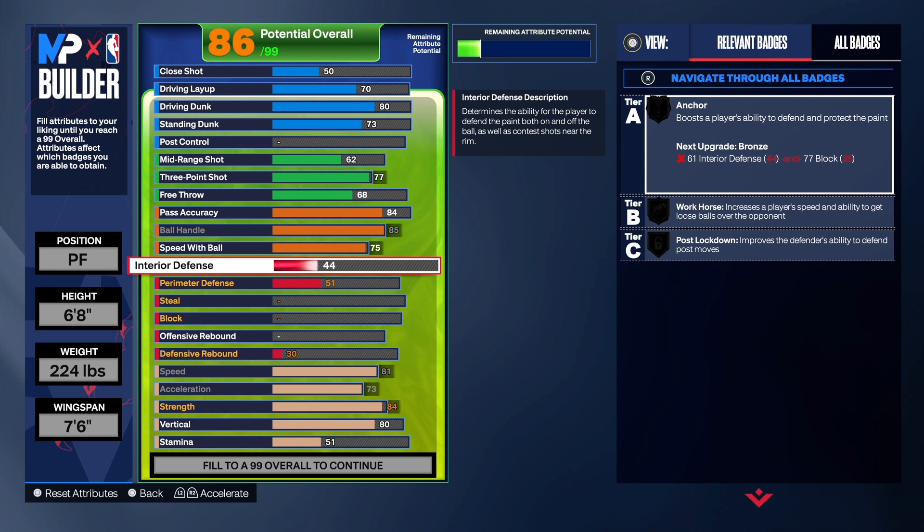Now for the defense. This build is at power forward — you're six foot eight. I play a lot of park and pro-am, and if you're at power forward or small forward without a center on your team, they'll put you at the three. So you have to have rebounding on these builds, because nothing hurts more than someone getting the rebound and scoring second-chance points.